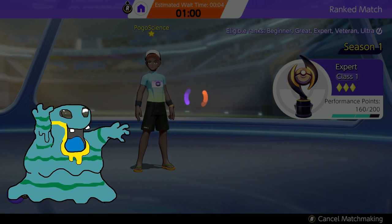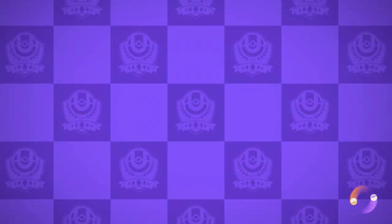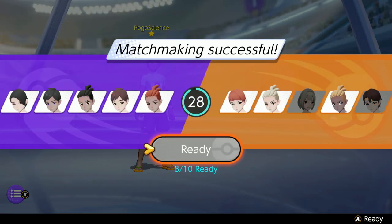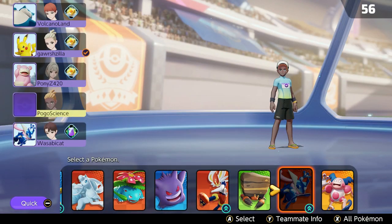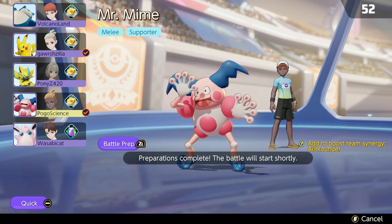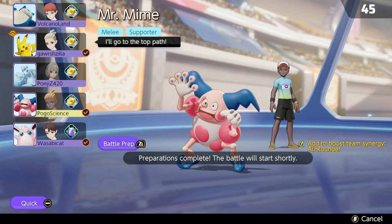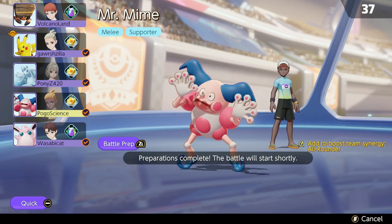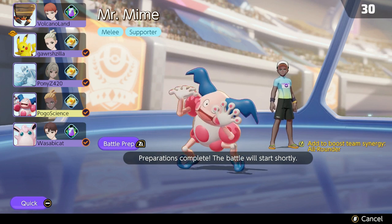I got an error and was removed from the lobby — hopefully I don't lose any fair play points for that. If you saw, the estimated time to enter was only four seconds but it was lasting almost a minute. Now we have 10 solid. The nice thing about Mr. Mime is no one wants to play it because not many know how, and some have given up because it's too hard. Guard Swap has a lot of play too, but I think Barrier — which requires the right joystick to make walls — can really work.